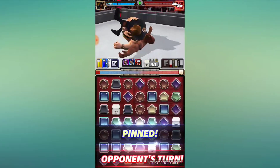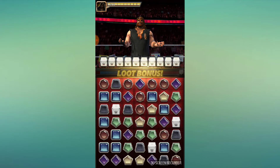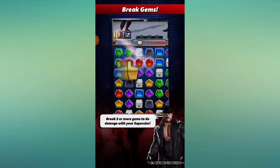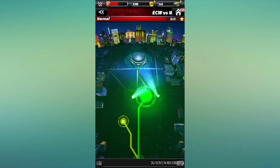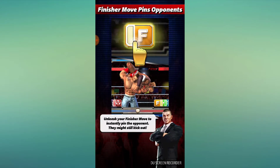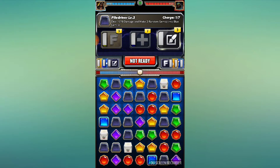Double Arm DDT — and that one is done. Dude Love. I didn't actually get to use any of his moves. Let's do it again and see if we can get something off. You did see his finisher there at the end — his finisher is the Double Arm DDT. Then he has Snake Eyes and then he has Piledriver.